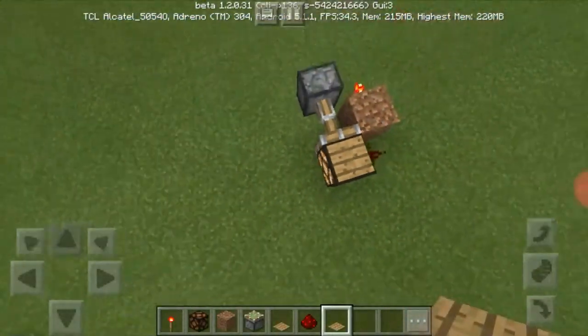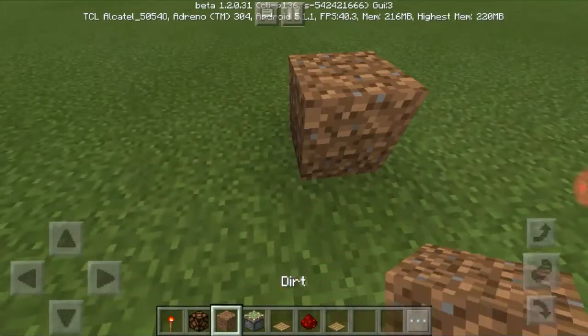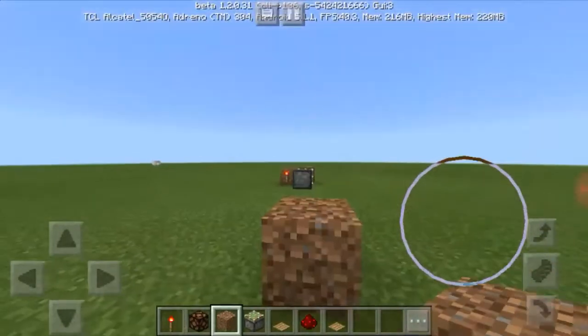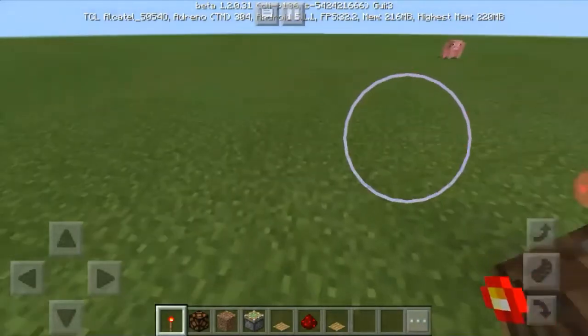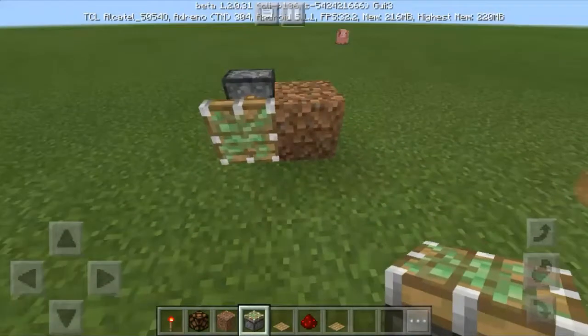Now I'll show you how to build it. First, place a block of your choice. On one side of that block, place a redstone torch. Next to the redstone torch, place a sticky piston — it should extend like this.